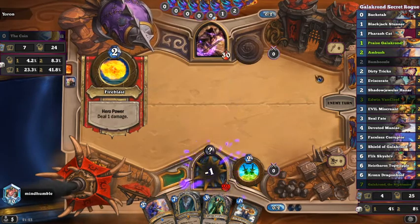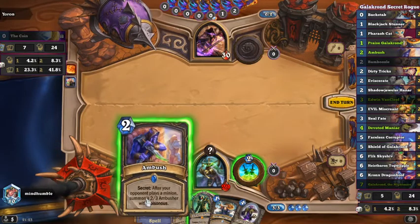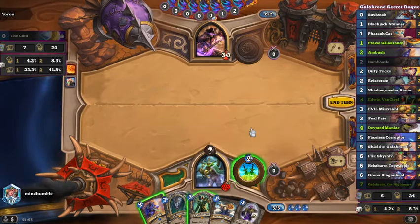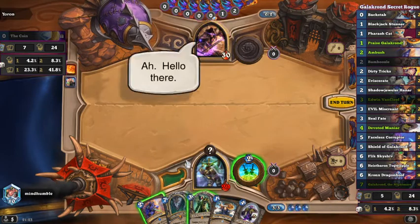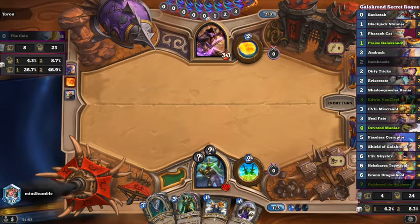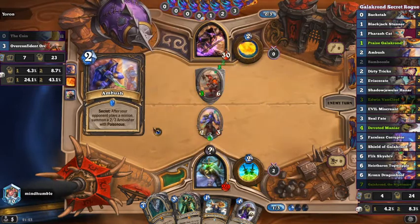We'll go with this — set up a Van Cleef. It'll be a bit obvious when we play Van Cleef without doing anything. This gives us a two mana two-three. This is not so easy — if he had a minion on the board I would hope that he plays into it. He's gonna use a spell to remove this. Alright, let's just play that secret. You came right into my trap.